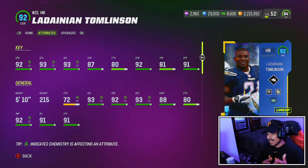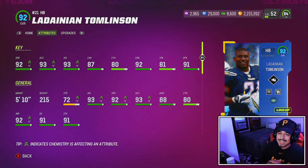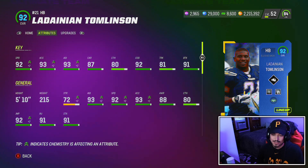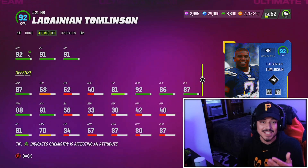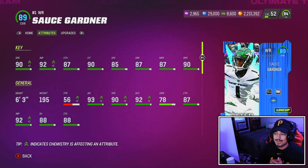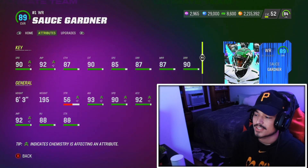Diving into some key player stats — obviously the most expensive card on the team, LaDainian Tomlinson, with 92 speed on the theme team, 93 acceleration. This card should be a monster. 91 juke. I haven't even used him yet — this is actually my first time using him in today's gameplay, so I'm excited. Another card I'm using for the first time is the out-of-position alter ego wide receiver Sauce Garner.